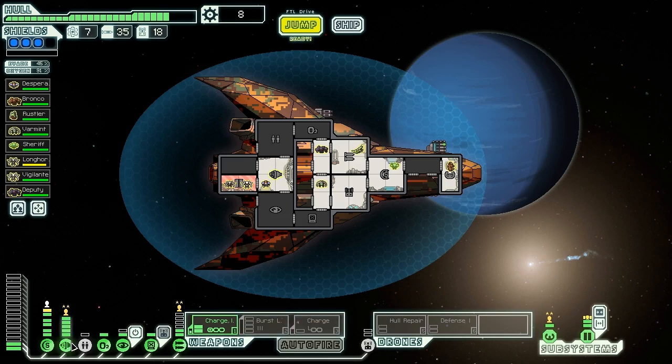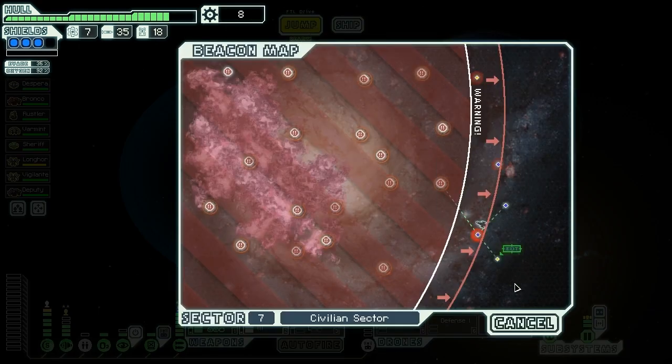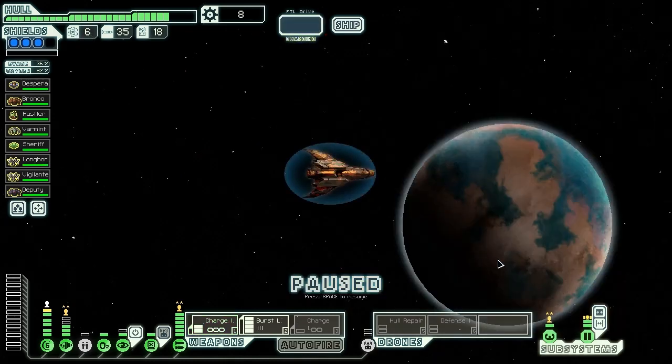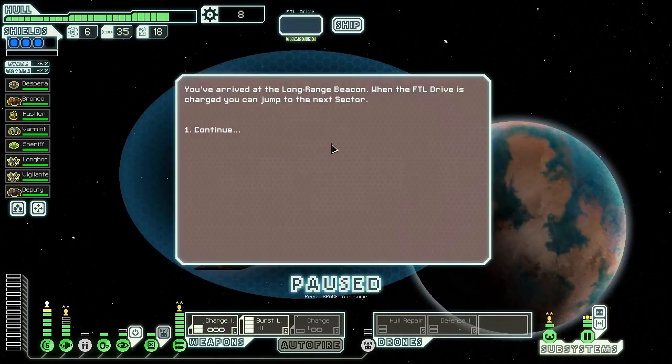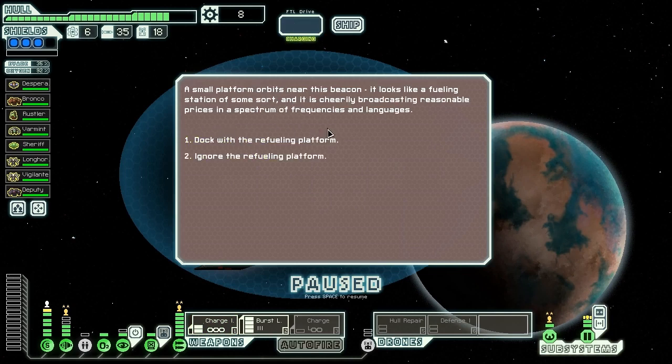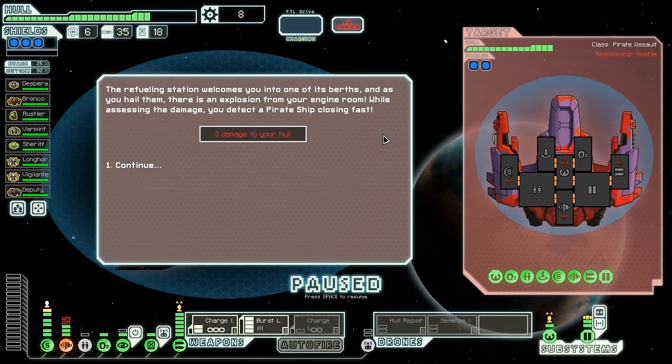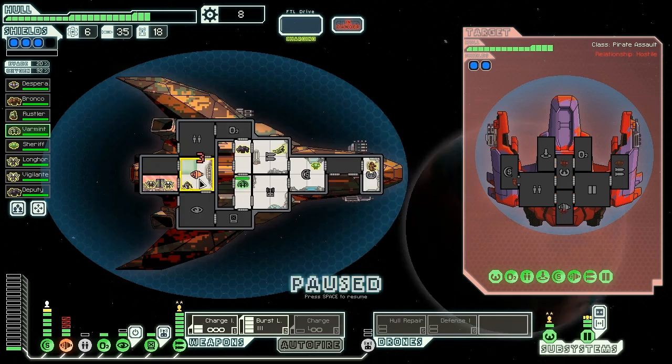We power up the systems so we can actually get our burst laser online. At a long-range beacon, we find a small fueling station cheerily broadcasting reasonable prices. We dock and as we hail them, there's an explosion from our engine room - three damage to our engines. We detect a pirate ship closing in fast, and they're boarding us in the cloning bay. I'll send some Lanius to kill them in the cloning bay.